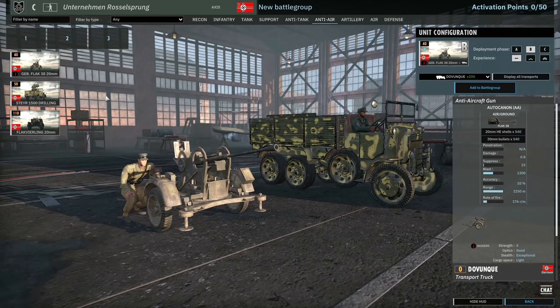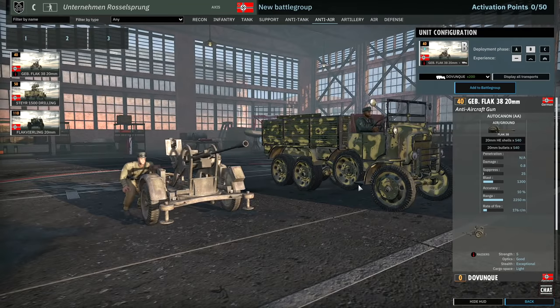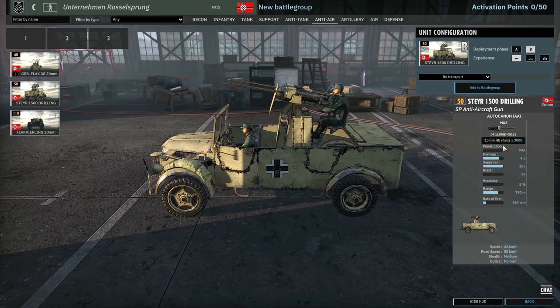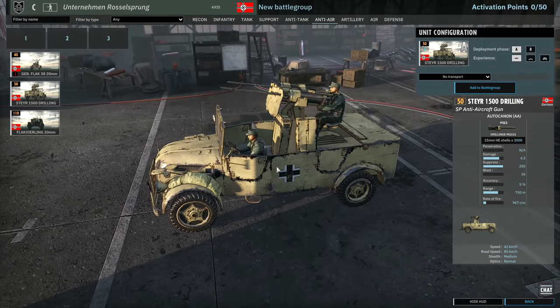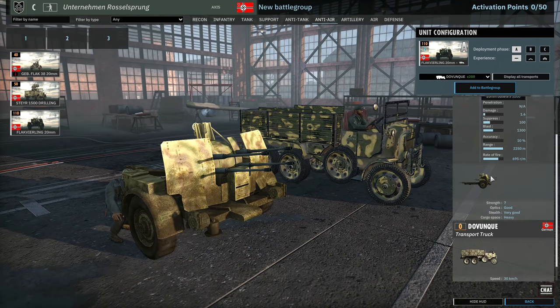Anti-air: we've got the Gebirgs Flak 38 — your standard 20mm Flak 38 without the shield, but it does have the Raider trait for exceptional stealth. Standard availability of 6, 9, and 12. Then there's the Steer with the 1500 drilling — it looks kind of cool but unfortunately 15mm HE kind of sucks at the moment. In terms of AA, this is probably going to be tickling enemy aircraft. Whilst it looks like a cool new unit, I don't think it's going to be terribly useful. And there's the Flak Fling — the good old quad 20mm. Standard stuff.